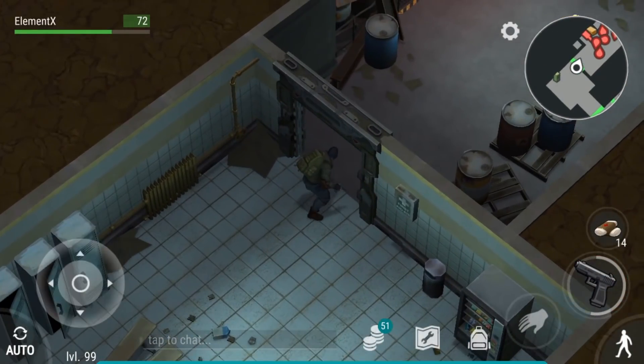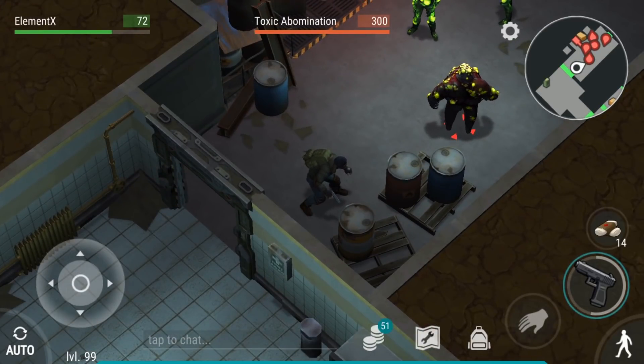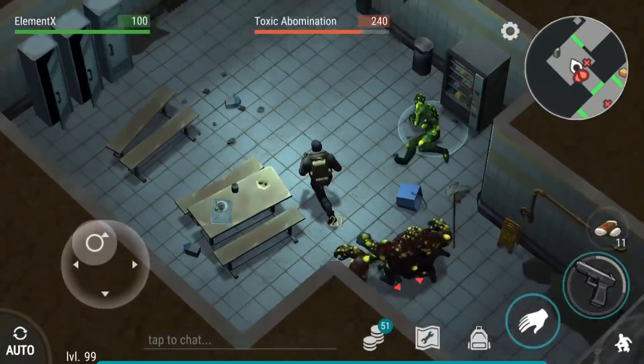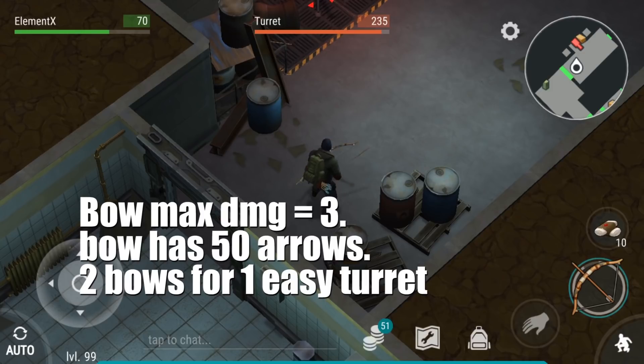The next room is the turret room and you can sneak hit the toxic abomination here. The only way to deal with this thing is just block them. For this turret, you can actually kill it with a bow. The most damage you can do to this turret is 3 with a bow, and the bow has 50 arrows. So 50 times 3 is 150, meaning you need 2 bows to kill 1 turret.